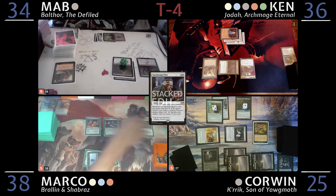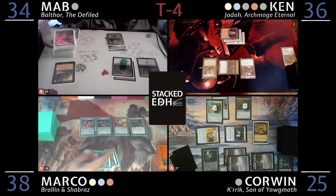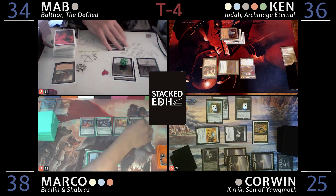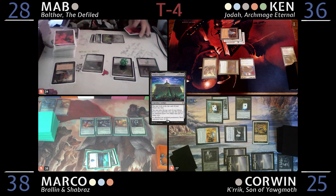I'm going to cast a Smothering Tithe. Untap, draw. May I make a treasure? You may. I'm going to pay three mana and six life and cast Bolas's Citadel. I knew that's what you tutored for, and you said you were going to charge towards death.